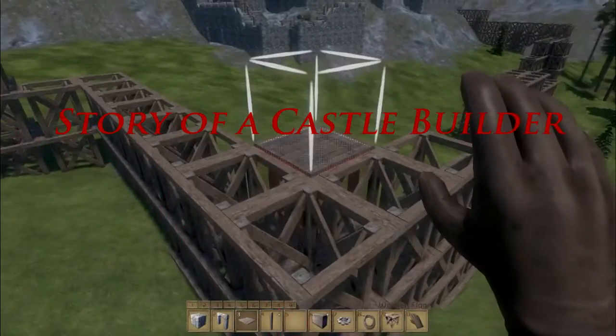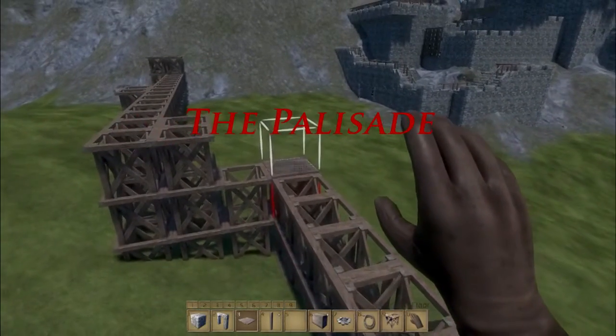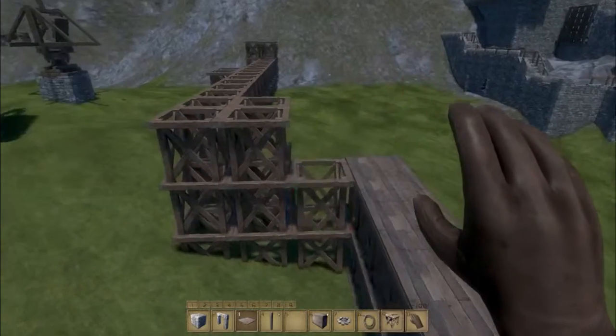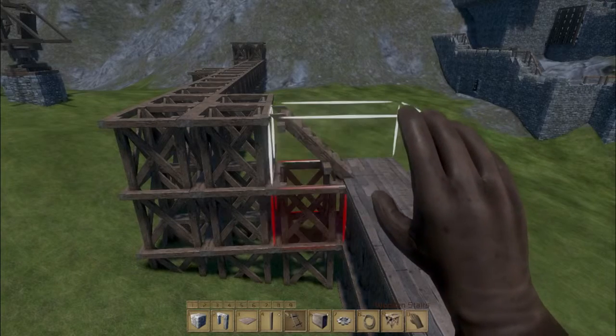Hello, I'm Evo and welcome back to episode 23 of A Story of a Castle Builder. Today I'm going to build a palisade. I already have the basic wooden structure up and I'm now busy with the floorboards and placing some stairs.